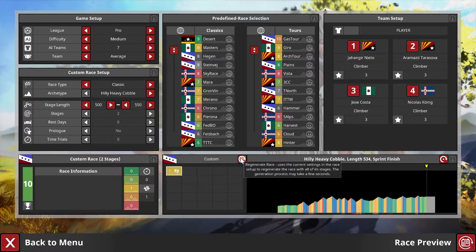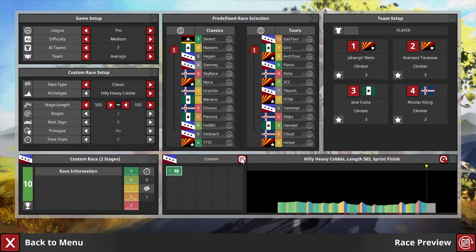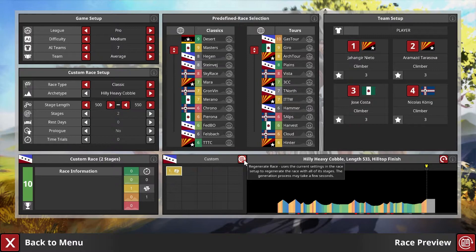These stages look absolutely brutal and they would be — I've had several instances where the AI was a little too aggressive, completely running out of energy. One funny thing that happened before we taught the AI how to conserve energy relative to the length and difficulty of stage remaining: they got to the final cobble climb and could only move the minimum allowed movement of one node per turn. I was the only one with some energy left to creep up that hill, and the others were massive amounts of time back.